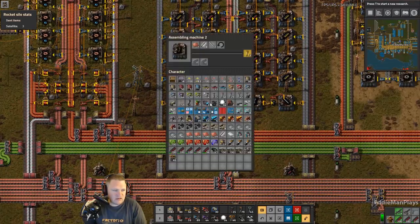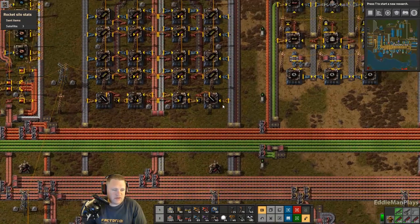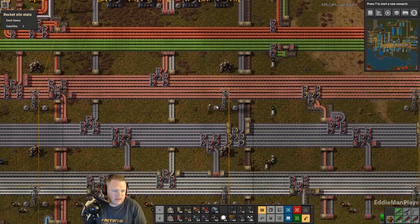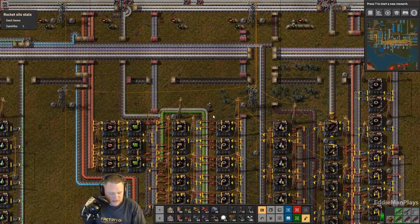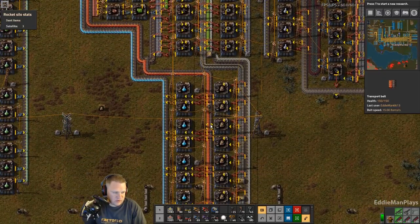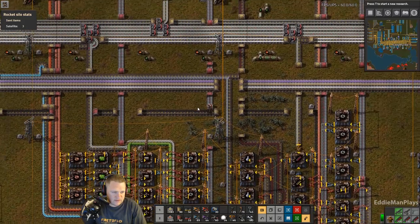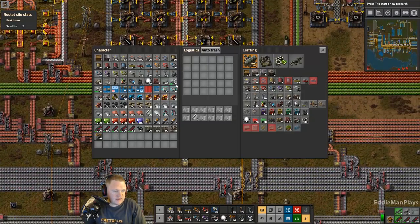Let's take a look at what we're going to be doing today. I just want to make sure that none of these things are broken, because I had to put the 9.16 mod on so none of these sciences were broken. We're good — I don't see any errors or anything like that. What I do need is concrete on me, and I'll need stone bricks as well.